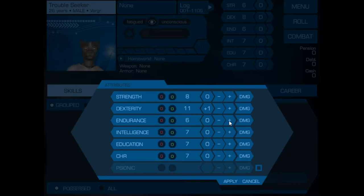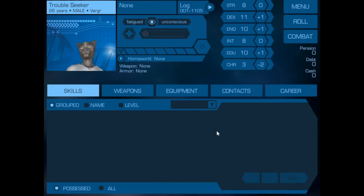He is very quick and smarter than the average bearer, but he is not well liked. So there we have the stats for the character brought up to what is on the character sheet at the finish of character creation.